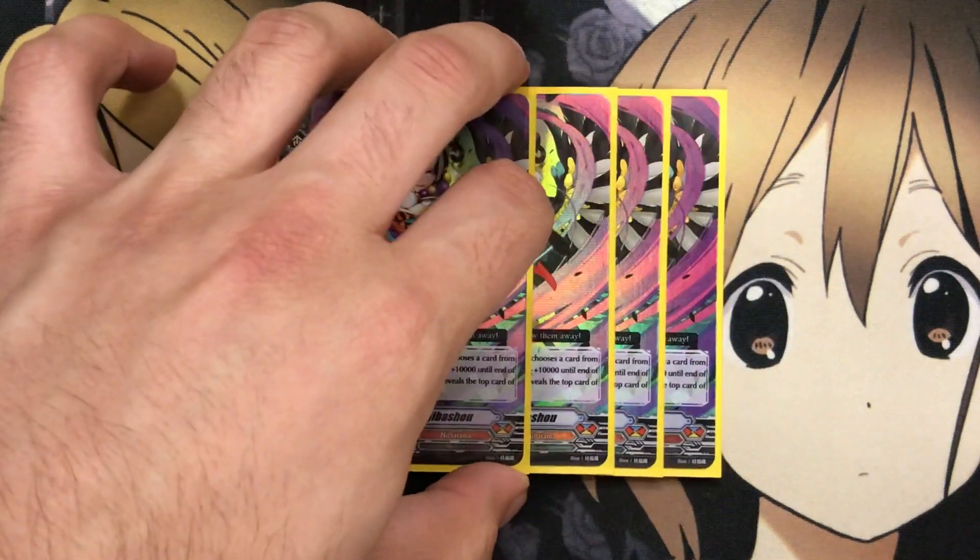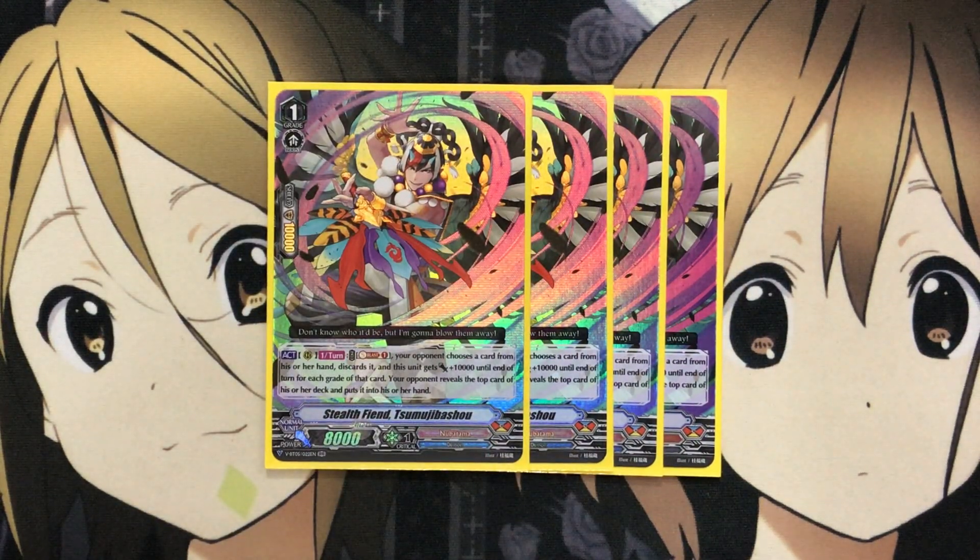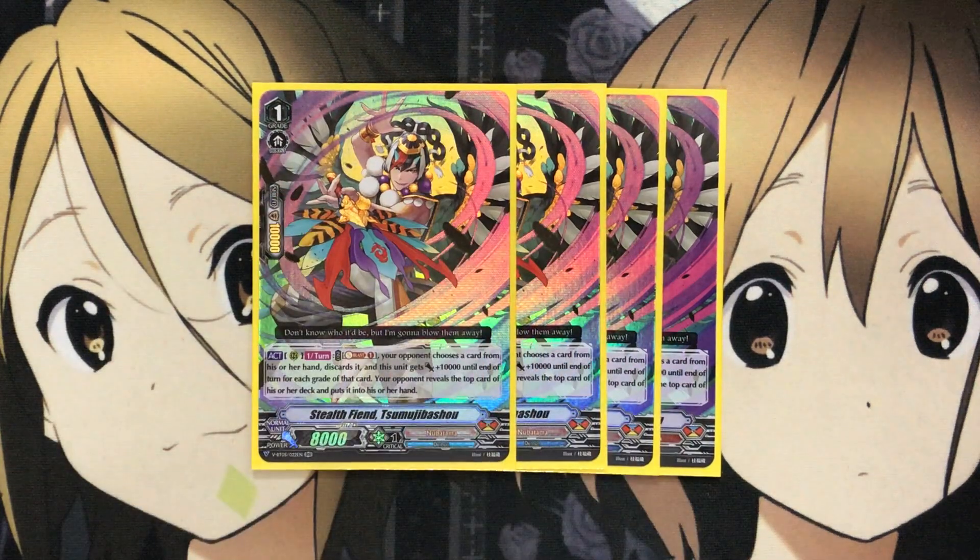For the Grade 1s, I run 4 Stealth Fiend Sumuji Basho. On rear, once per turn, Soul Blast 1 — your opponent chooses a card from their hand and discards it, and this unit gets plus 10,000 until end of turn for each grade of that card. Your opponent then reveals the top card of their deck and puts it into their hand. It doesn't minus your opponent overall, but it's great for powering up the unit and potentially forcing them to discard important cards.